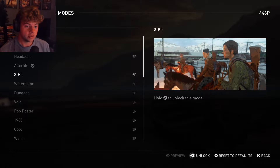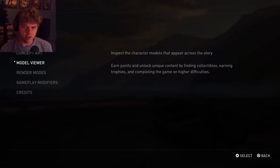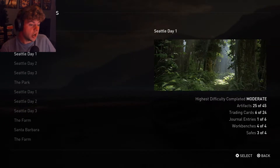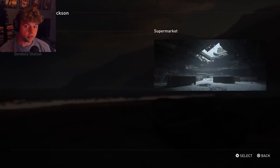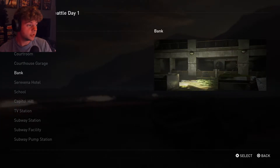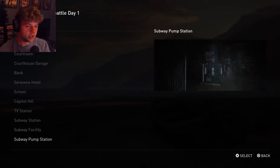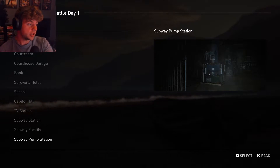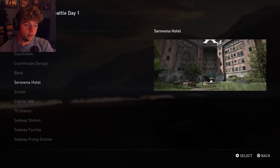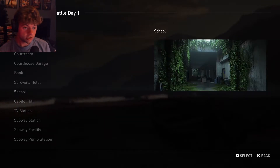I put on the afterlife one. The 8-bit one was kind of interesting but I don't like it — it looks harder than it is. I remember that after you beat the game you can go through chapters and play whole chapters or just single encounters. These are the introduction levels — basically every time you come across enemies. I wish they had differentiated between infected areas like the subway pump station versus human areas like Capitol Hill.